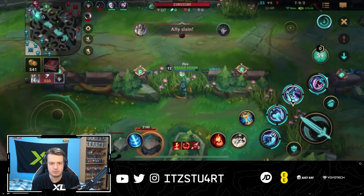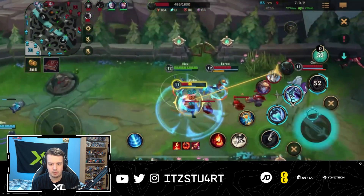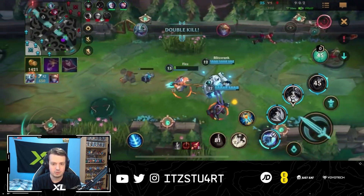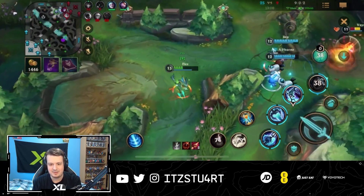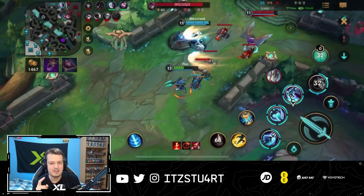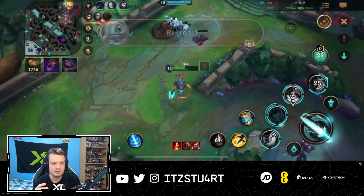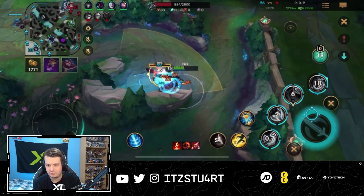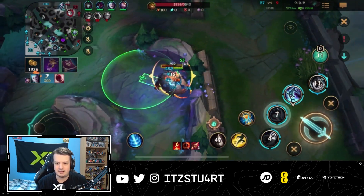Being patient is key with Fizz. Rather than quickly using my ultimate on Galio, I waited until Pyke came into range — knowing my ultimate on Pyke would be a guaranteed kill. I used my ultimate as a slow and since Pyke had already used his third ability, there was no escape. Then I used my first ability, auto attack, and second ability reset to proc Electrocute, with Infinity Orb's damage-over-time and Ignite finishing him off.